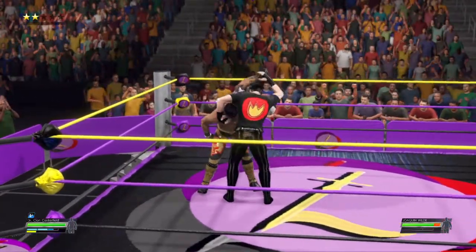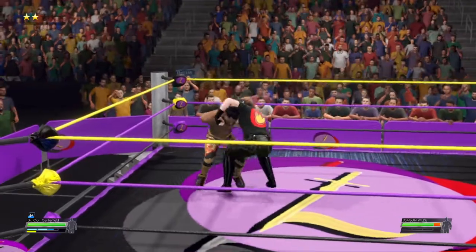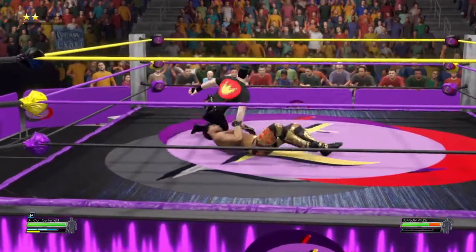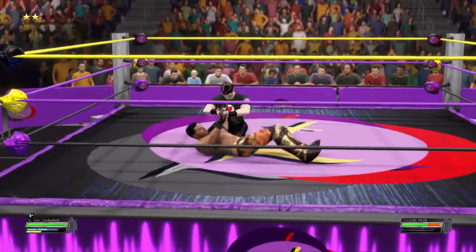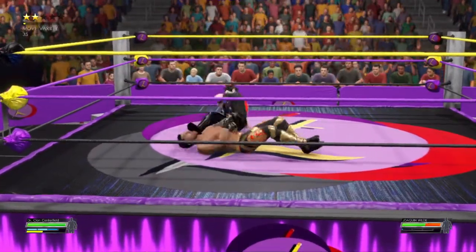Kick to the gut, not done yet. Hammerlock cinched in, followed by a suplex. Joaquin can't find an answer for these attacks, and Wilde has to pull a trick from his sleeve.